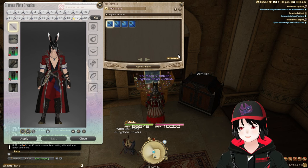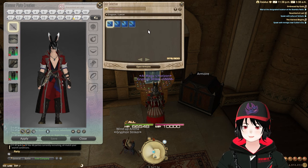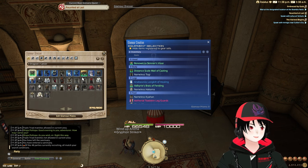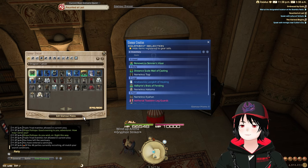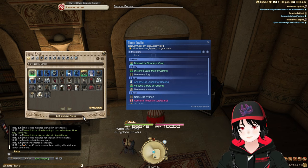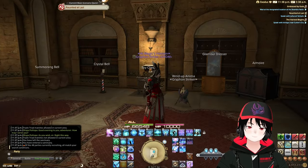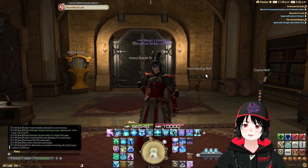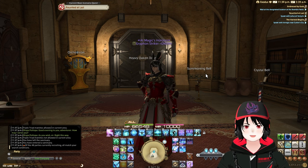You have 800 glamour dresser slots, so be careful about hitting that limit. If you need to clean it out, just go through everything, find stuff you don't like or classes you don't use, and start pulling things out. That's going to be it for me — thanks for watching! Is there anything you think needs to be done before Dawn Trail, or any goals you have? Drop it down in the comments below, and I'll see you in the next one!